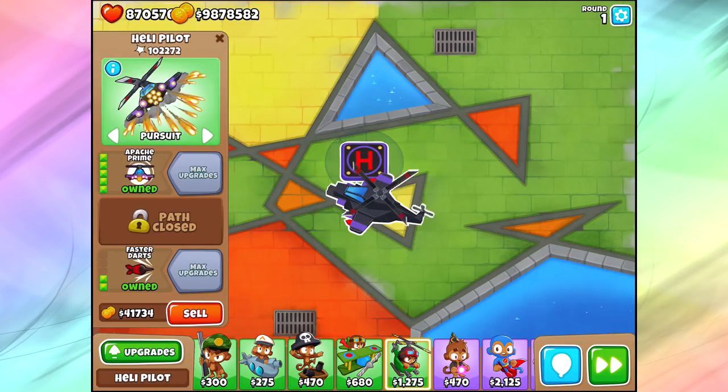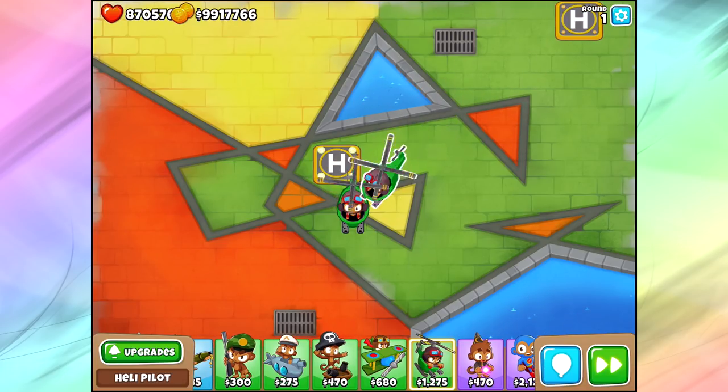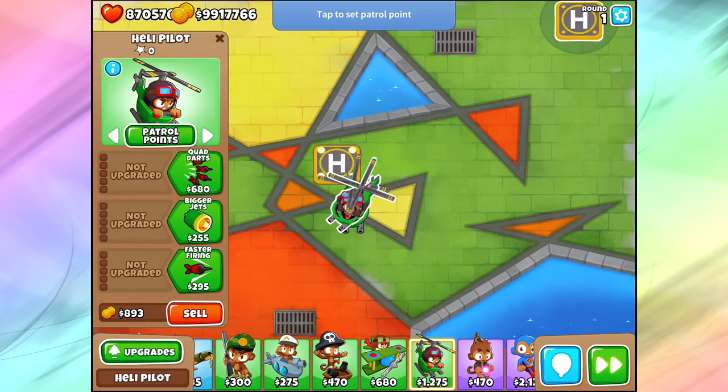Use the heli pilots in the correct way to make sure you're doing the best damage you can. As far as positioning goes, you can put them anywhere — usually try to keep them in range of your Monkey Village to make things cheaper, but they can go follow your mouse. As far as targeting goes, if you're lazy you can lock them in place or use Pursuit. If you're more active with your game, Follow Touch and Patrol Points are options, but I'd prefer to just lock them in place rather than Patrol Points — he seems slightly better at aiming when locked in the right spot.